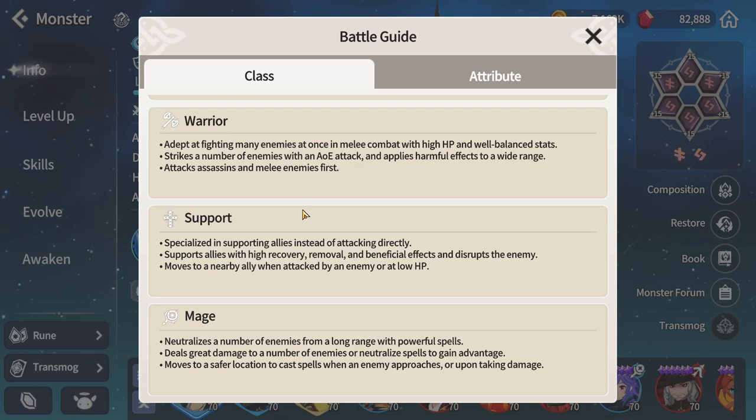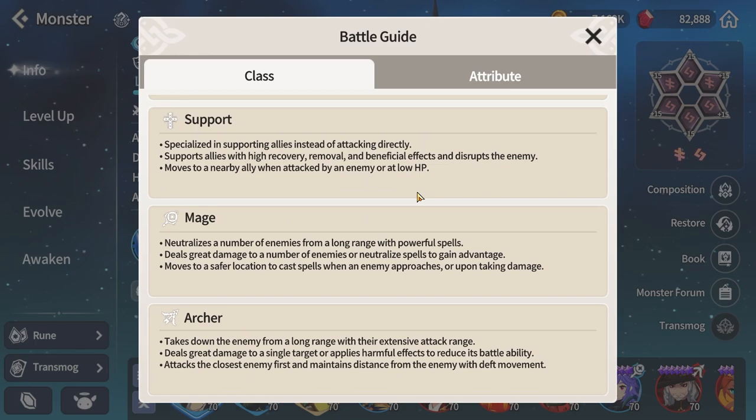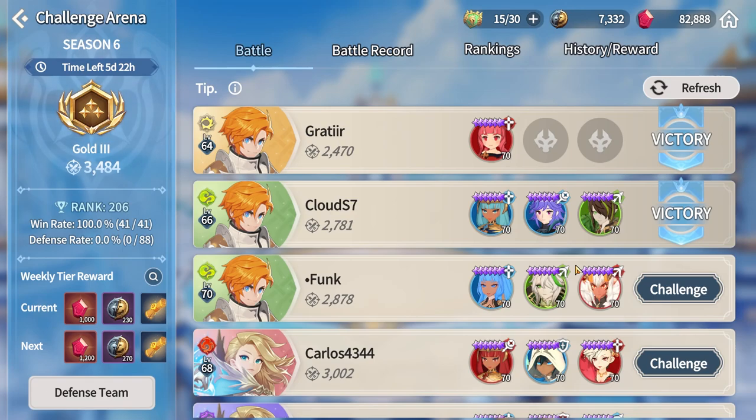For example, if you bring a tank who is constantly getting hit, your support will pretty much always follow them to dish out their abilities. For mages and archers they're somewhat similar: mages usually utilize their spells, while archers are more based on basic attacks. Mages move to various locations and cast spells when an enemy approaches or upon taking damage. Archers attack the closest enemy first and maintain distance from the enemy with their movement.